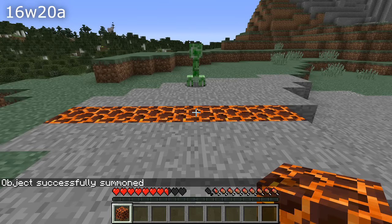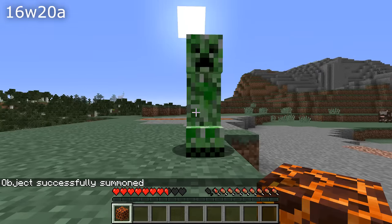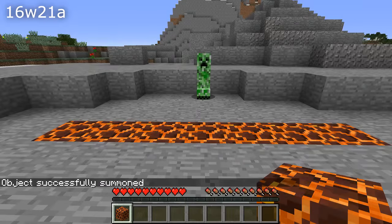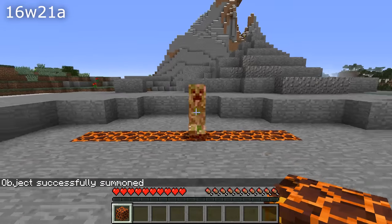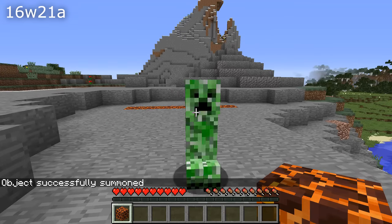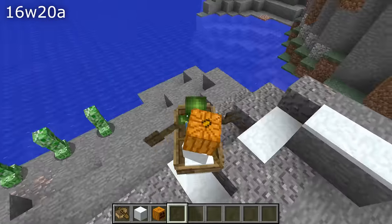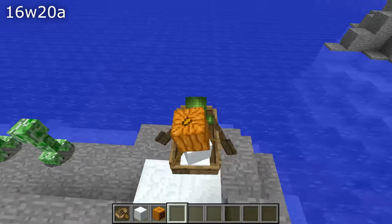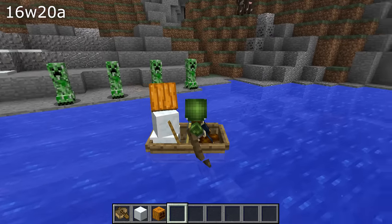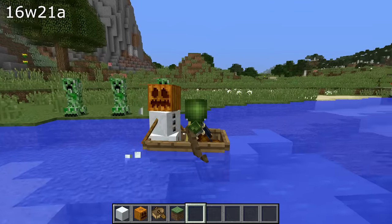Some pathfinding fixes as well. Mobs would not avoid magma blocks so they would walk straight on top of them and take damage — though I'm not quite sure about this fix because they still look like they do. Horse and donkey pathfinding could sometimes treat one-block elevations as non-traversable; this is a fix we've seen before on the 1.9 line of development, apparently not completely fixed so now it's fixed again. Finally, skeletons, witches, blazes, guardians and snowmen would not be able to shoot while inside a boat — that is now fixed, so you can have your own naval snowman again.